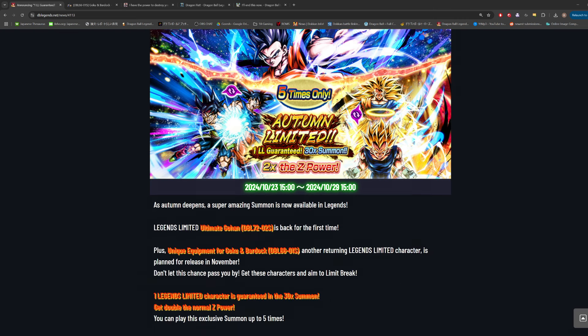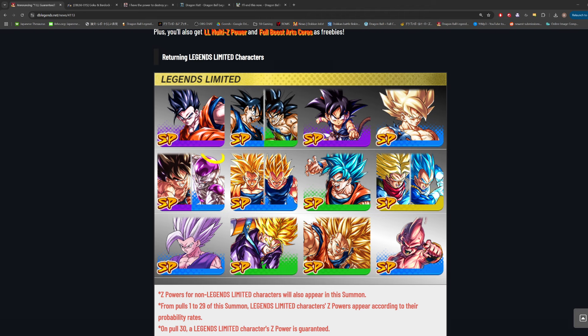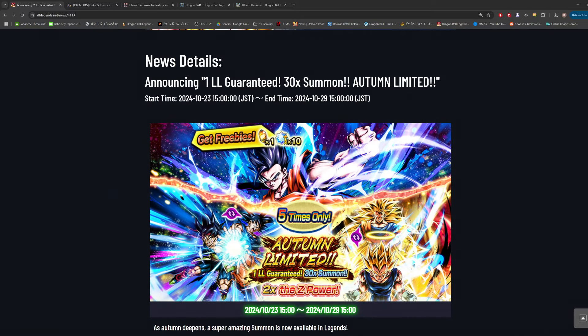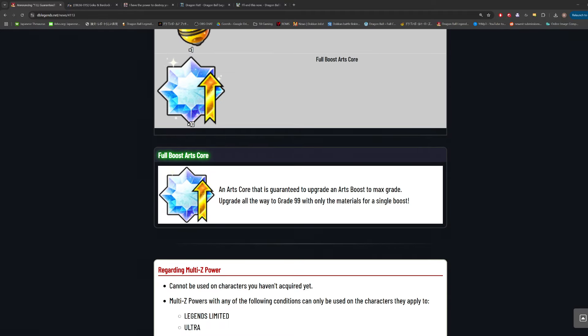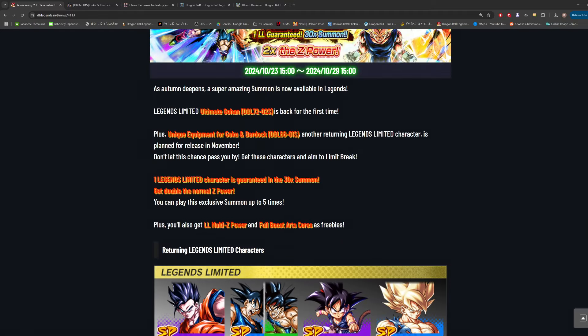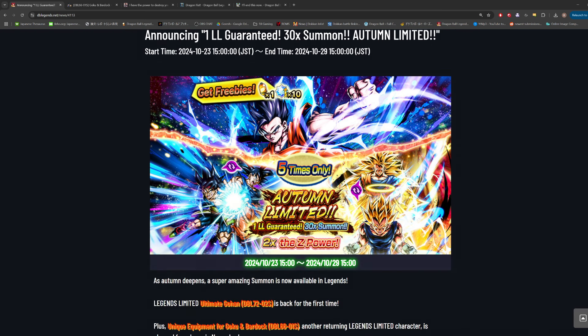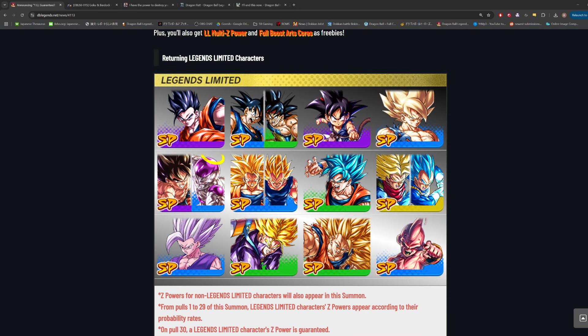If we scroll down and take a look at some of the characters on here, this is certainly not what I would call a banner worth summoning on. I believe it is 3000 CC — you can only do this five times, it says five times only on the screen. You get a 30-character summon — it's basically three multis combined into one, so 30 characters per multi summon at 3000 CC per multi, and you get one Legends Limited guaranteed at the end.